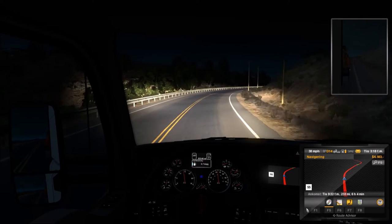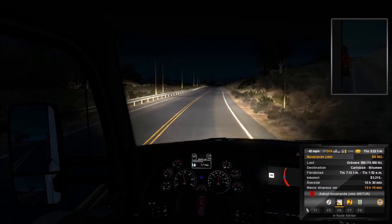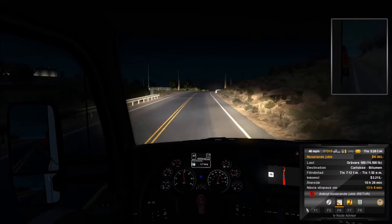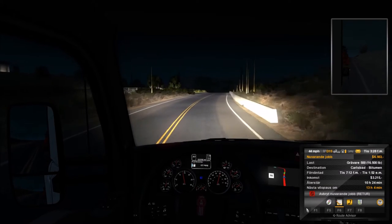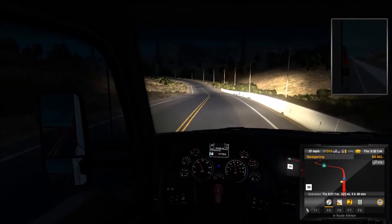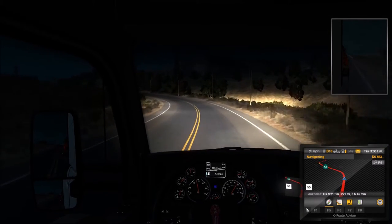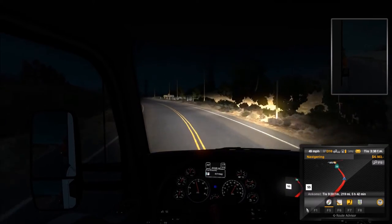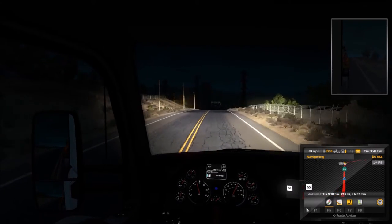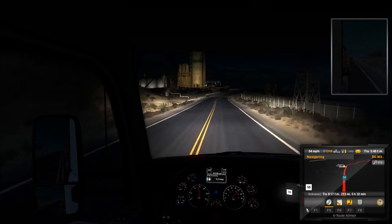We're going on the six-hour journey to Karlsbad. We have a bigger 16,500 pounds weight. We shall also not forget the cruise control so we don't get a speeding ticket — we don't need that now when we have so little money. We can hit it up to 55 miles per hour.